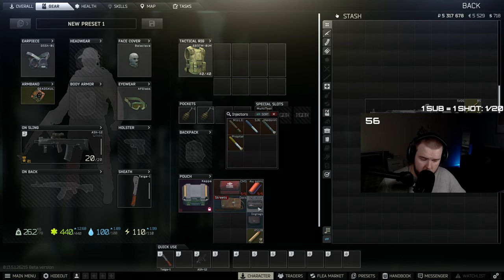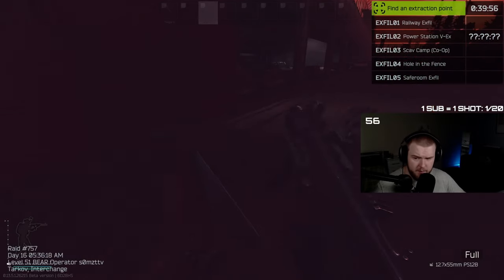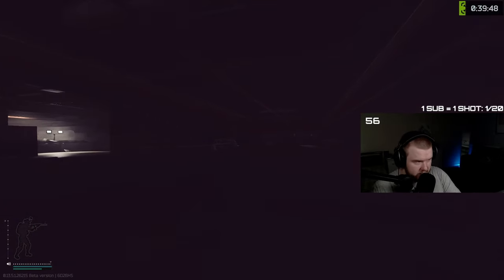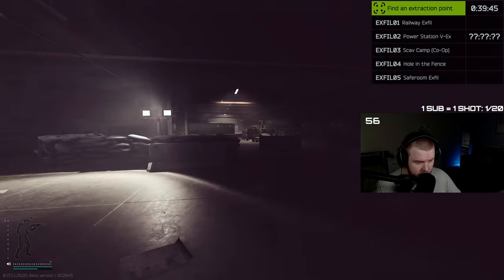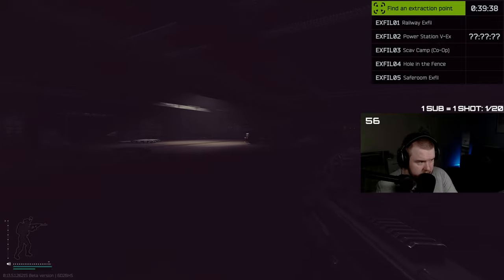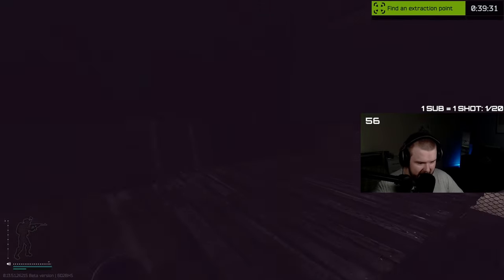We're going to go into a live raid and see if he spawns. Something that a lot of people don't actually know — there is currently a bug in Tarkov that allows you to know if the boss has spawned. You'll notice the timer in the top right corner; at about 37 seconds on the right-hand side, if you see the ping in the top right corner of your screen it means the boss has not spawned. In our case he actually has spawned, so we can go and check where he is.